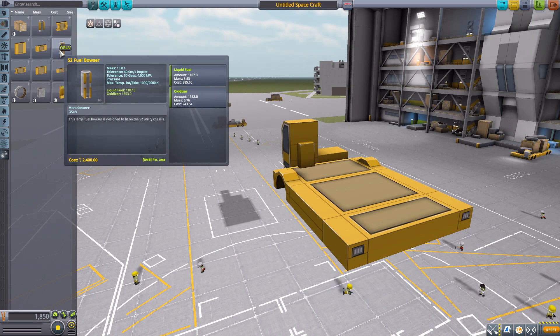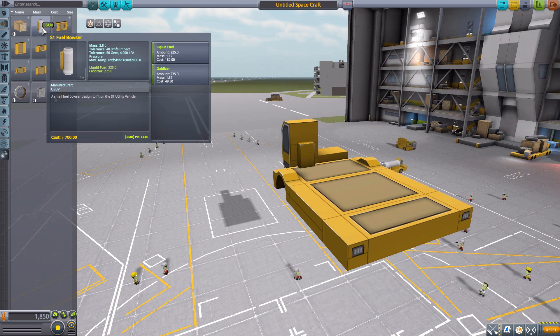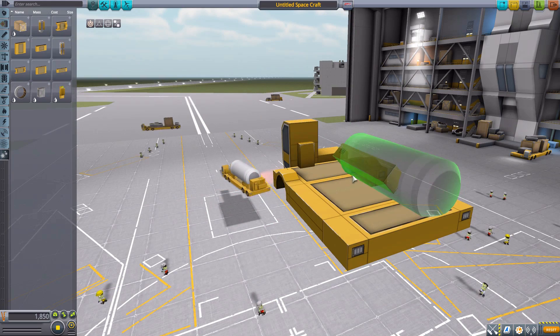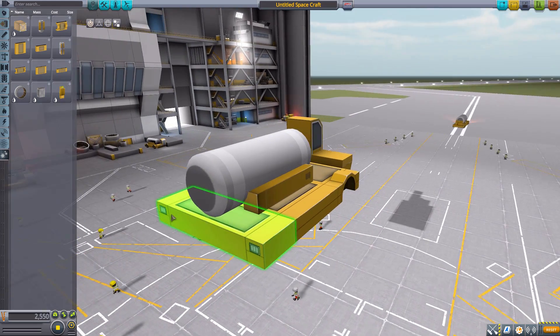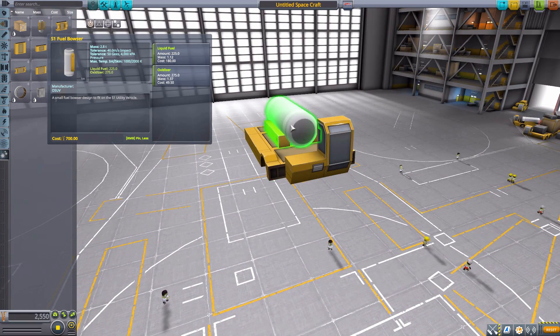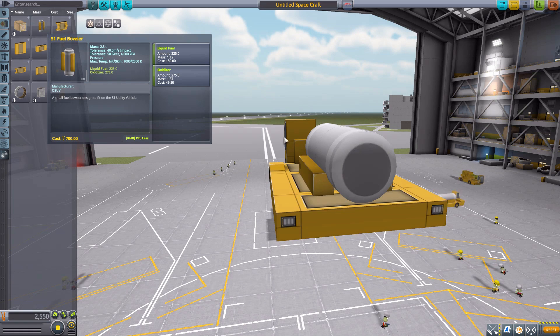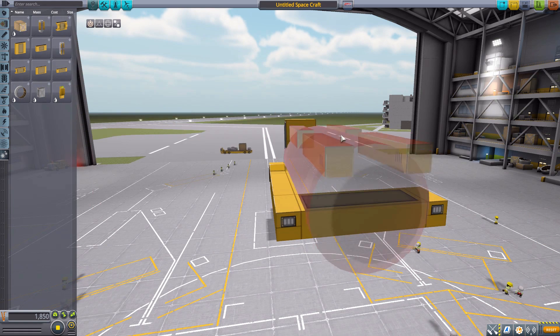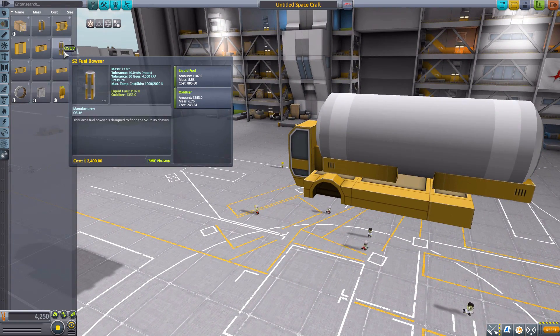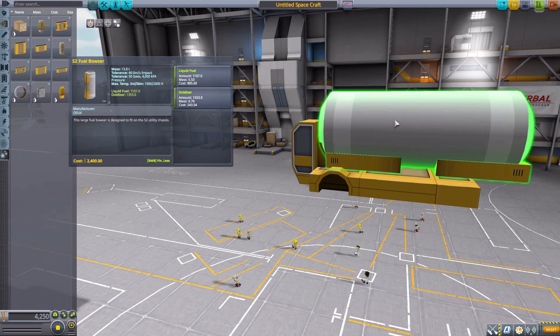The final two pieces are my favorite reason to have these utility vehicles: two different fuel tanks. If you combine them with the Kerbal Inventory System, you can make a usable refueling truck. The S1 Fuel Tank holds 225 liquid fuel and 275 oxidizer. You can attach piping, drive out to the runway, and refuel a plane after landing — it's just fun. The S2 version holds a lot more: 1,107 liquid fuel and 1,353 oxidizer, which can do a pretty good job of refilling planes.